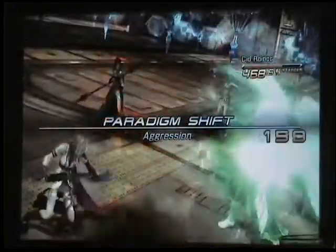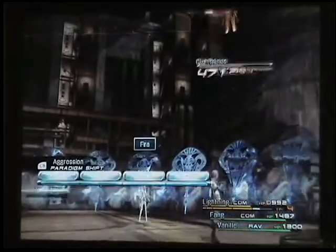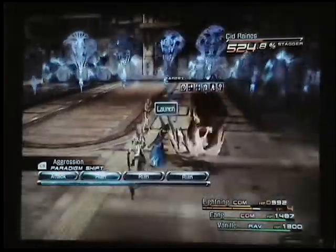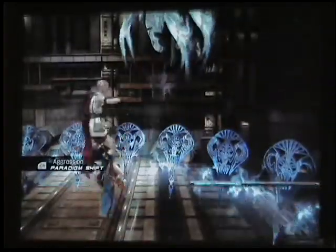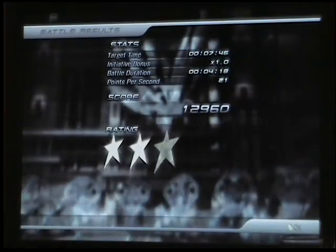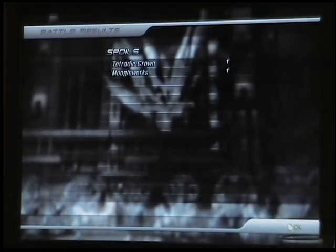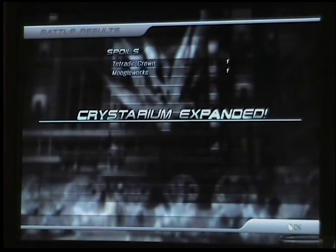Let's finish him off. There we go — five starred! It took me 4 minutes and 18 seconds. You get 6000 CP, a Tetradic Crown, which you can use to get Hermes Sandals or Sprint Shoes — I can't remember which one, but they give you Auto-Haste. You also get the Mog's Weapon upgrade and the crystarium gets expanded. I'll see you in just a minute when we take on Bahamut — probably in my opinion the best Eidolon out of all six.